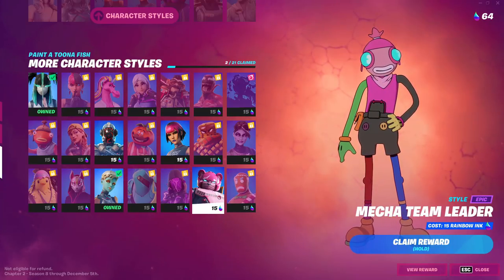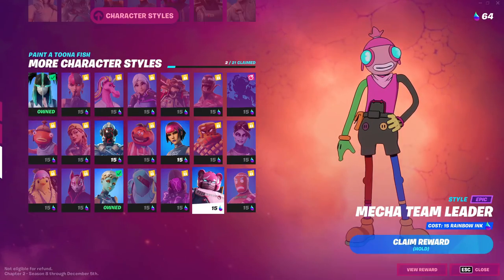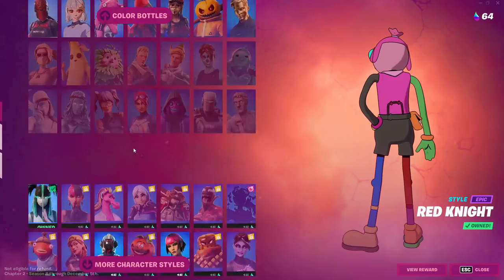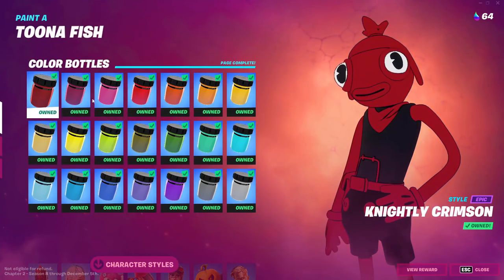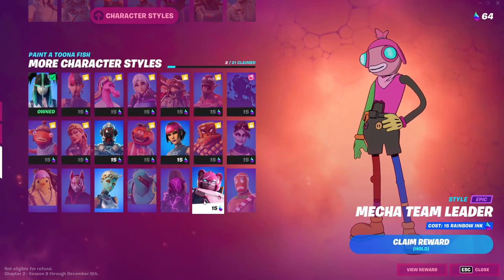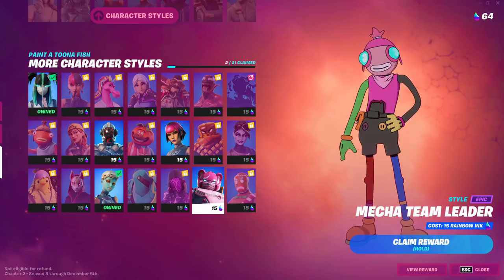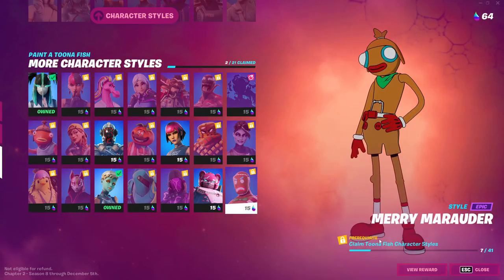For the Mecha Team Leader style, you need to unlock the Tuna Fish color bottles — all 21 of them. You need to unlock all 21 to be able to get this style. I already unlocked all 21, which is why I have this one.